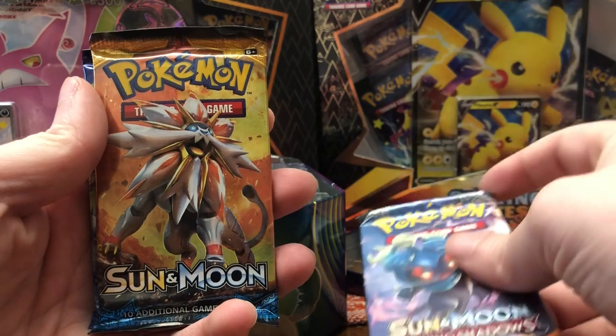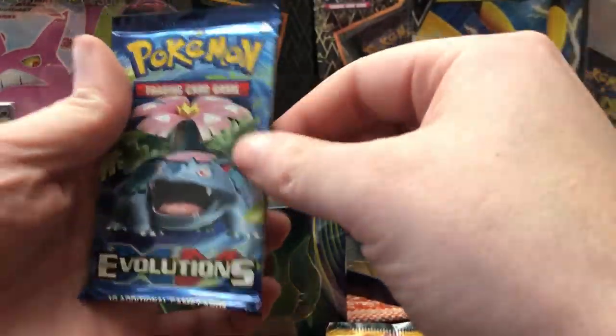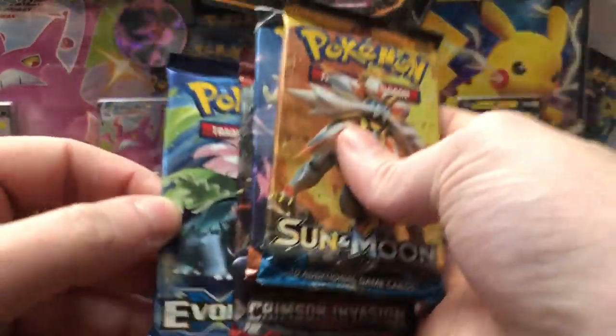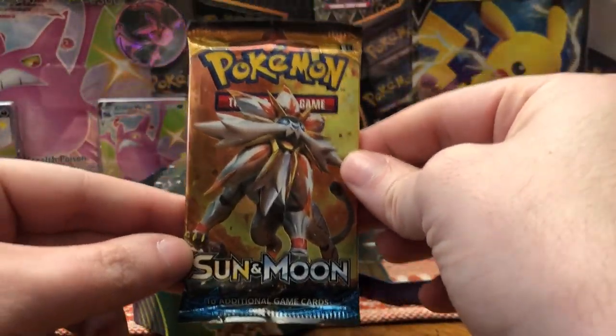So Leafeon promo, let's see what three packs we get. Oh, we got an Evolutions pack in here! Here's a promo card for you guys. So we get a Sun and Moon, Crimson Invasion, Sun and Moon Burning Shadows, a regular Sun and Moon, and then we get an Evolutions. If we can pull a Charizard out of this, oh, I'd be ecstatic.